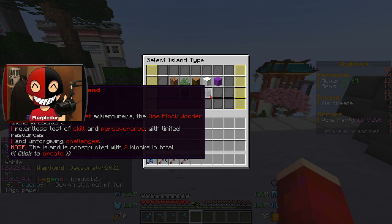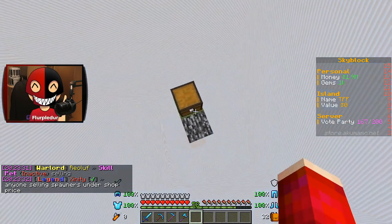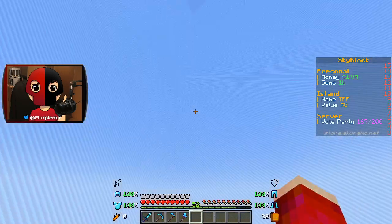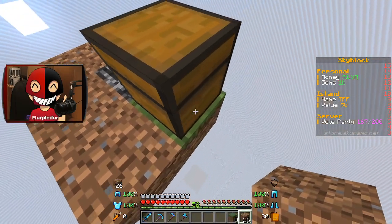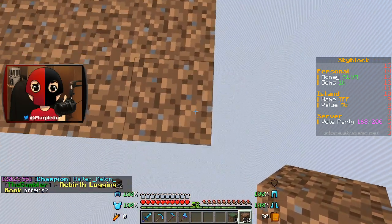For the bravest adventurers, the one block wonder theme presents a relentless test of skill and perseverance with limited resources and unforgettable challenges. This island is constructed with two blocks in total — it's technically a one block island. They needed space for the chest and always have bedrock so you can't be left without any island at all.